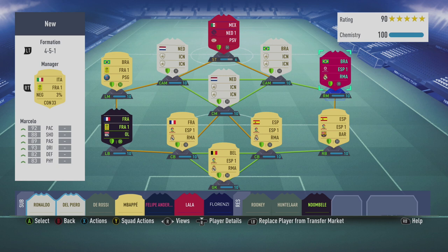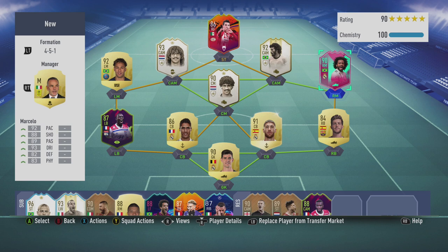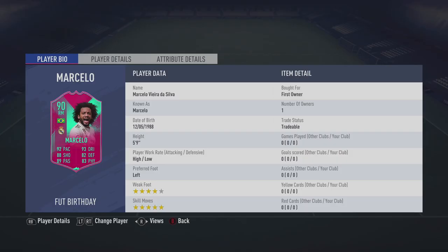How's it going guys, Jams here bringing you another FIFA 19 player review. Today we're reviewing a very special foot birthday card — the 90-rated Brazilian right mid Marcelo. EA have given him a right mid position change for the foot birthday promotion and also given him some amazing stat boosts specific to his new position.